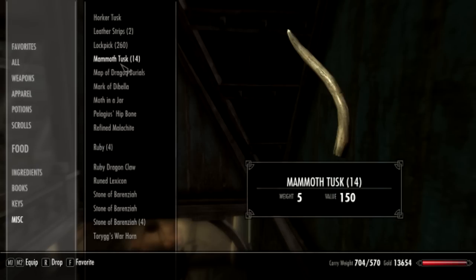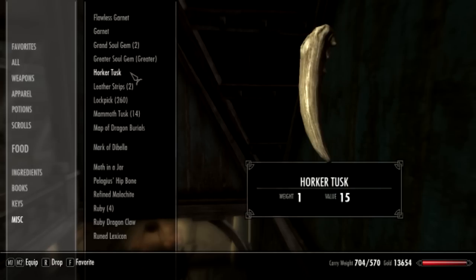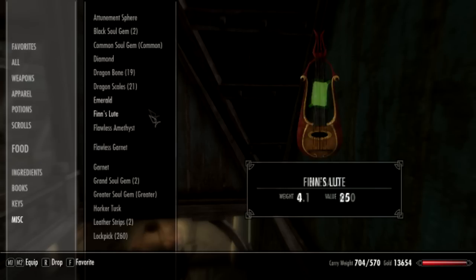Now we're going to do mammoth tusks — there's 14 of them, let's make it 15. There's 1,500, so we're at about 12,000. All these random gems, I don't want to count those, we'll just accumulate, say, 2,000. So we're at 14,000.